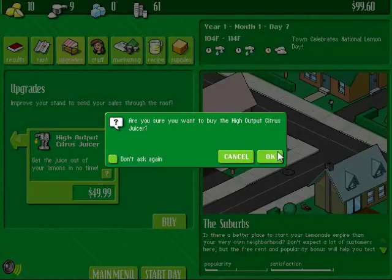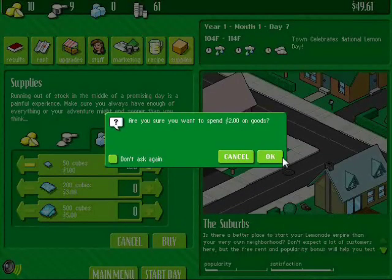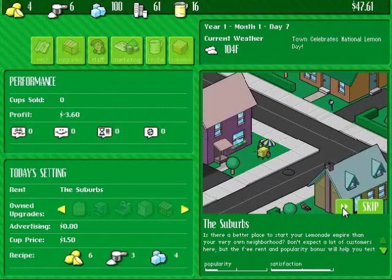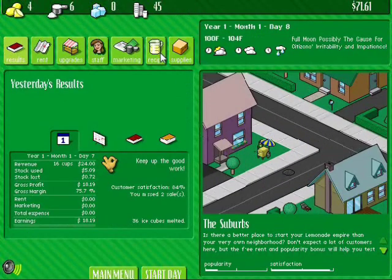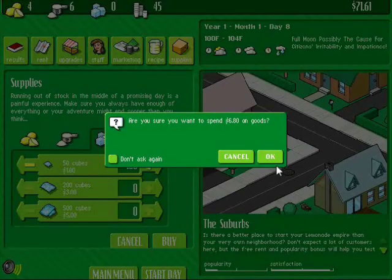We can buy this. We're not doing too bad, although it could get worse at any moment. If you don't have any money to buy supplies — like, let's say you buy an upgrade — oh crap, I only have $2 left. And you can't buy any supplies. Then you're pretty much screwed. And we're gonna run out of lemons on this day. See, we can't fill up a liter, so we're gonna have to make more lemonade.